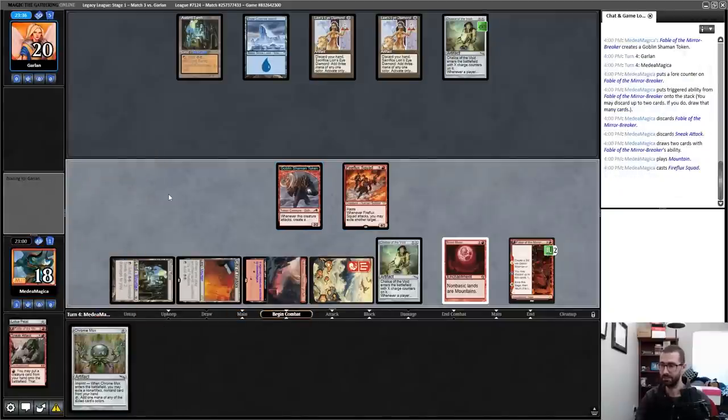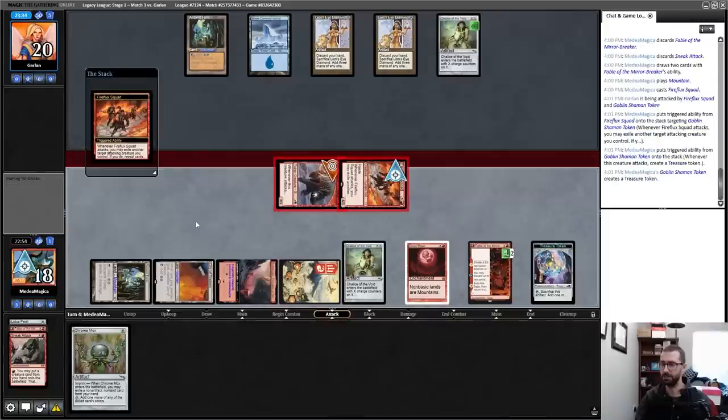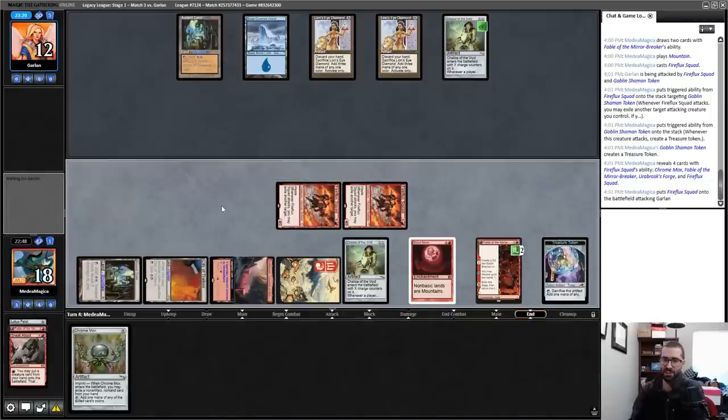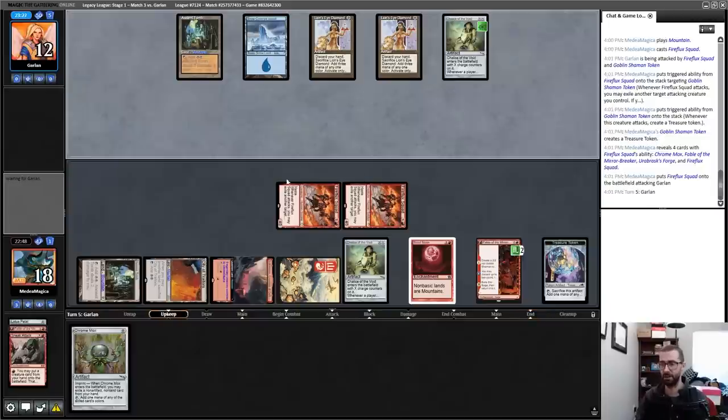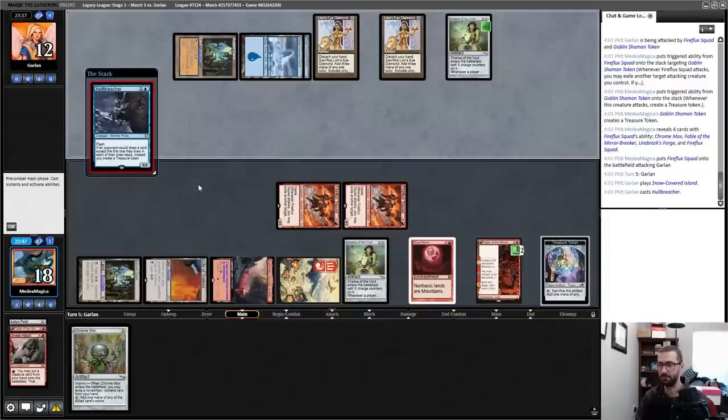It's happening — I get a Treasure. This is the awkward double Fireflux Squad scenario where I didn't just kill my opponent — they're still just taking eight. Then I can have the Fireflux Squads target each other next turn, which guarantees at least that much damage.